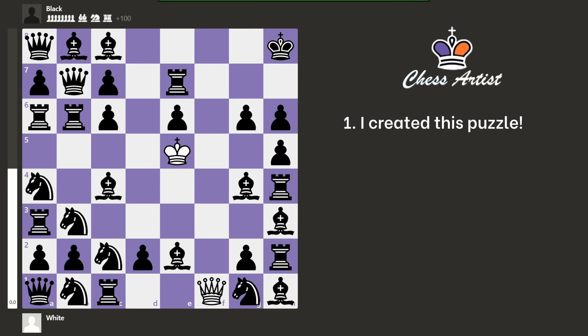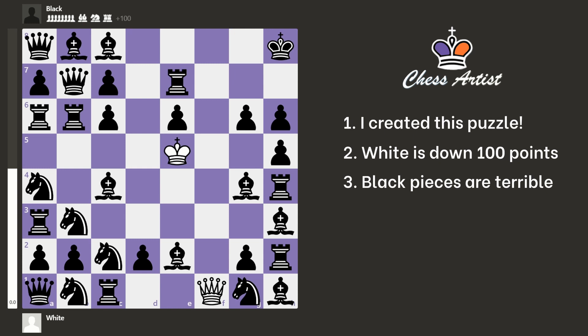White is down a lot of points. In fact, White is down 100 points of material. I haven't counted them, but chess.com has, and I trust them. In order to make this puzzle work, I had to place the Black pieces in the worst squares possible. In fact, if it was Black's turn, Black would have a mate in 3. With so many Black pieces surrounding the White King, you would expect Black to have a mate in 1, or at least a mate in 2. But no, it's a mate in 3. However, it's not Black's turn — it's White's turn, and that changes things.